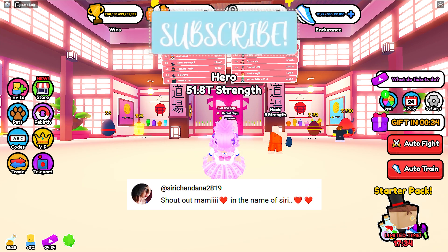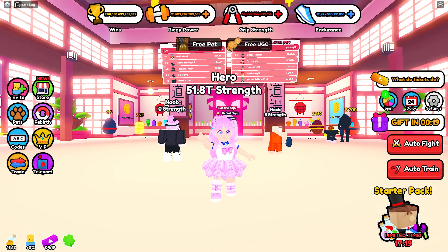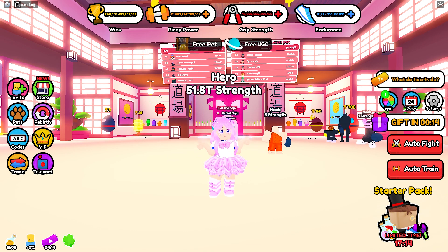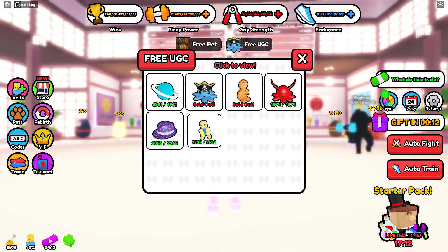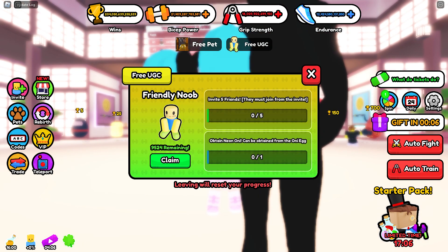Before we start, shout out to Siri, Roblox, and Yesika. To get this UGC, all you need to do is complete all UGC quests found here. So basically, we will need to invite 5 friends and hatch a Neon Oni.